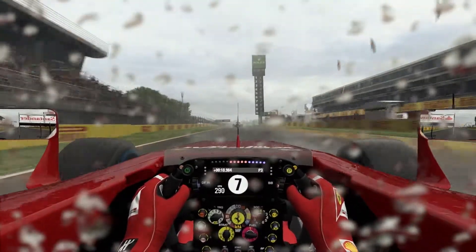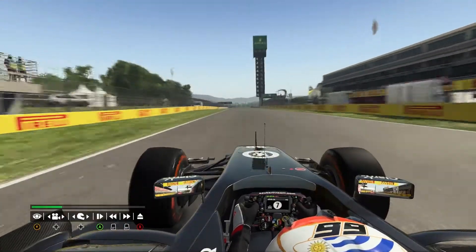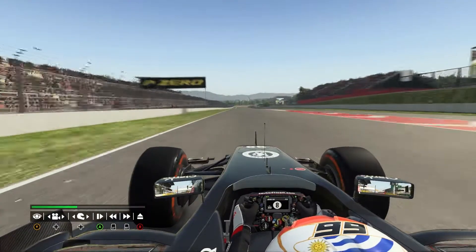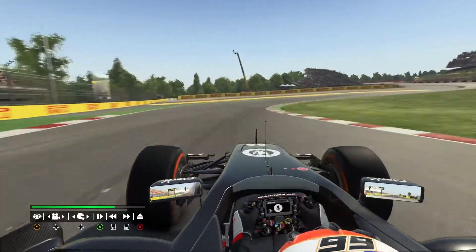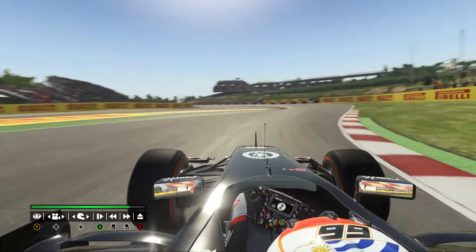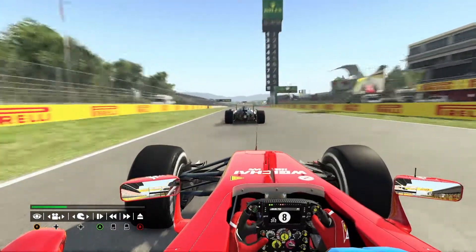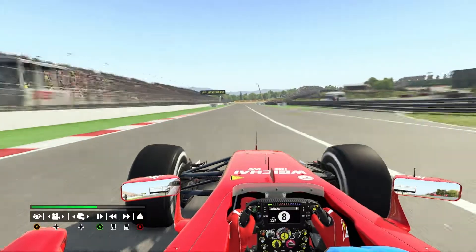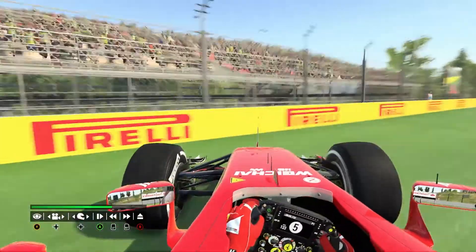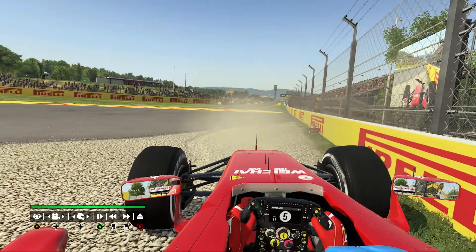So this is FP1 and I'm on a hot lap on the option tyres. I get in front of Sutil here and he just shoves me off the circuit, which I thought was pretty interesting — I really didn't appreciate that from Mr. Adrian Sutil. I fly right by him, move to the normal racing line, brake around the 100-metre board, and he just slams into the back of me, sending me into a violent spin into the barrier.